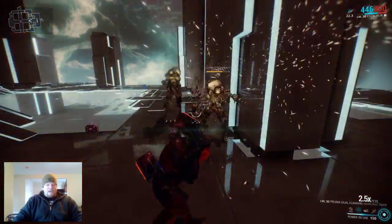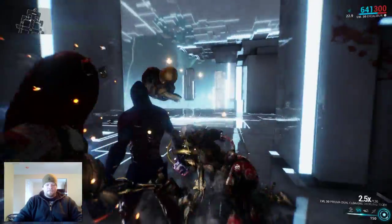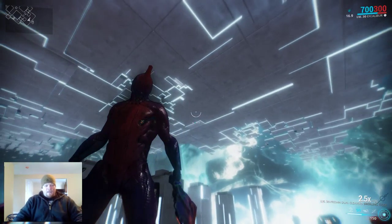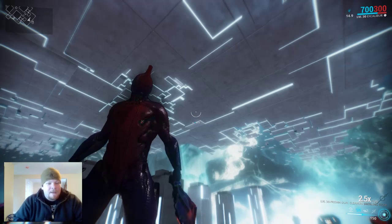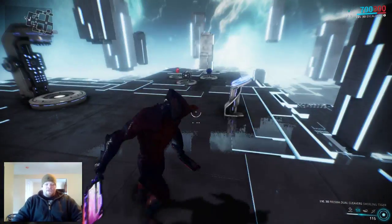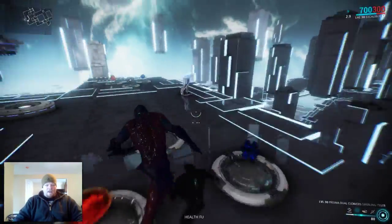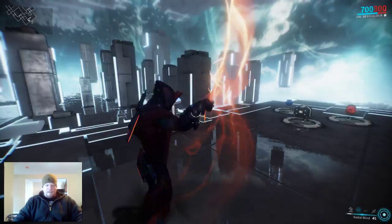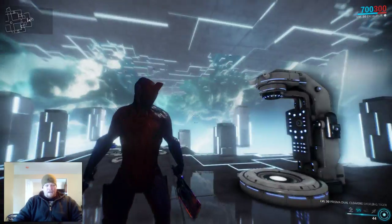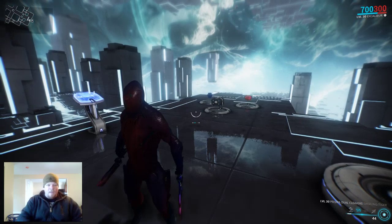Once you start taking a bit more damage, just pop out another Radial Blind and continue killing — nice and easy. That's pretty much all there is to Excalibur support. As far as continually spamming a blind, your choices are Excalibur or Mirage, and honestly Excalibur is nice because you get that extra finishing damage which really helps a melee build, and he's just generally fun to play. Try it out sometime, check out my other build video, and until then like, comment, subscribe, and peace.